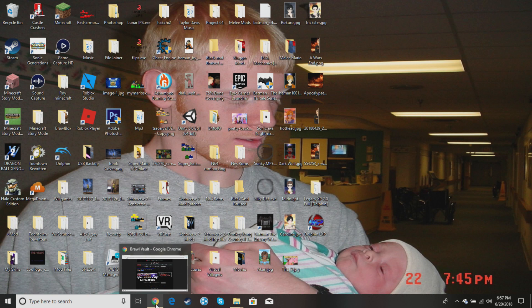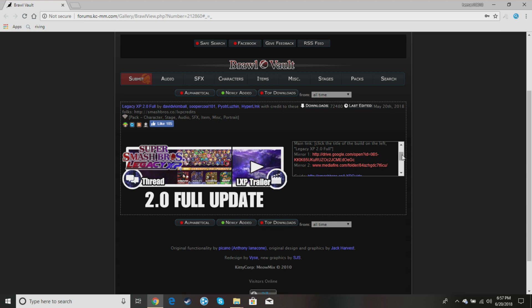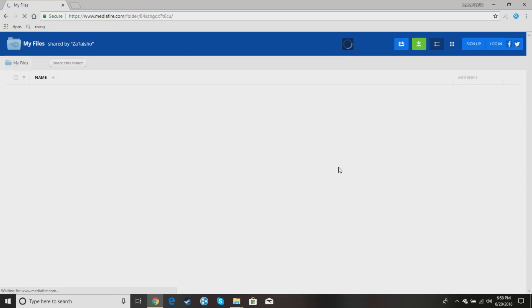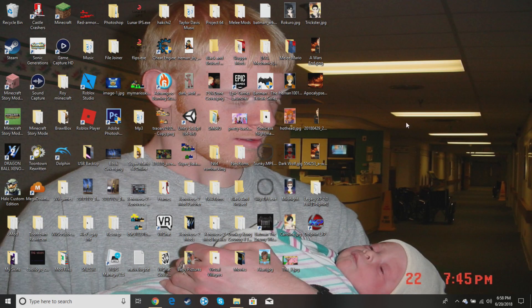First, you want to go here — I'll leave the link in the description. It doesn't matter which of the two links you use, they should both work. When you go to one of them, choose Dolphin and download it. I've already gotten the download so I'm not going to do it myself.